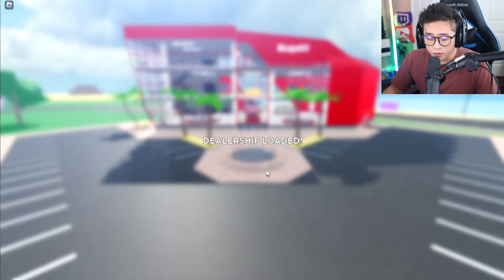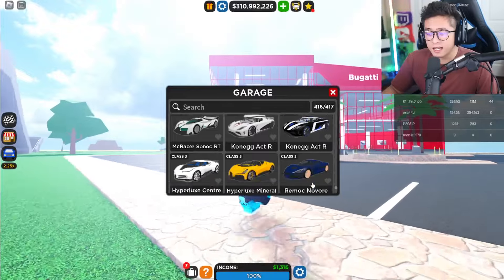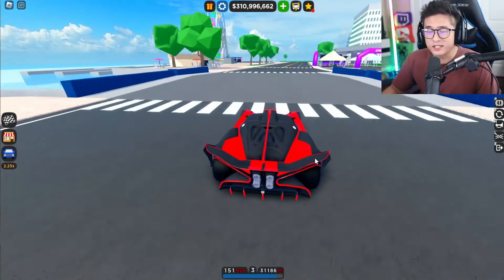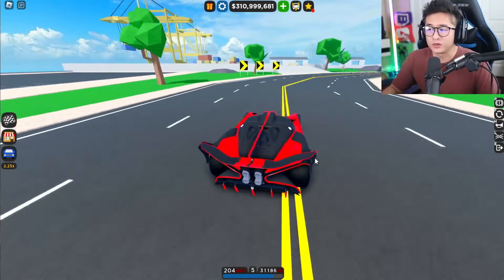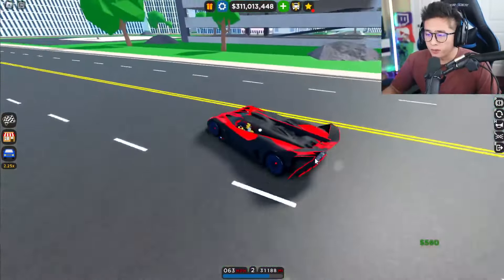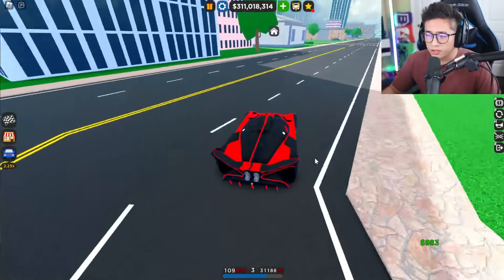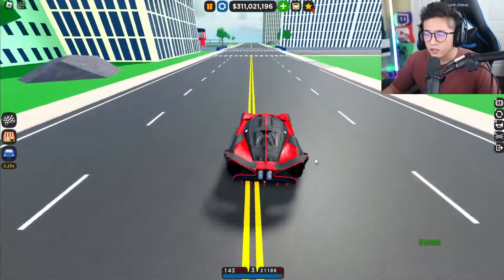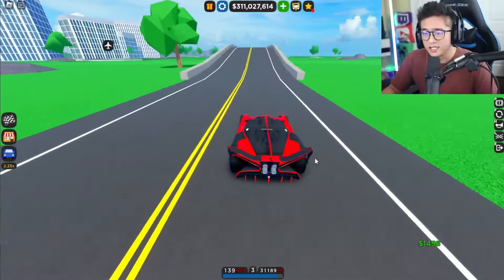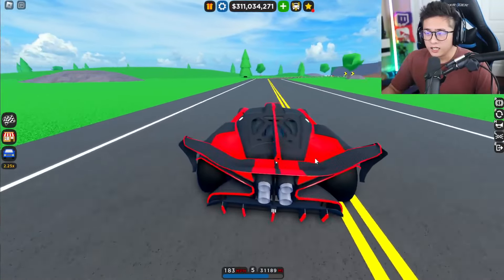The cool thing about this update is I can actually educate you guys on the difference the drivetrain can make on these hypercars. Trust me — if you switch the all-wheel-drive Bugatti into front-wheel drive, you'll see why they didn't do that. Maybe we can make comparison videos of all the cars with the new drivetrain. I really wish they would have done a full mechanic/upgrade update where they added nitrous and brakes, but this update might be a little fun.